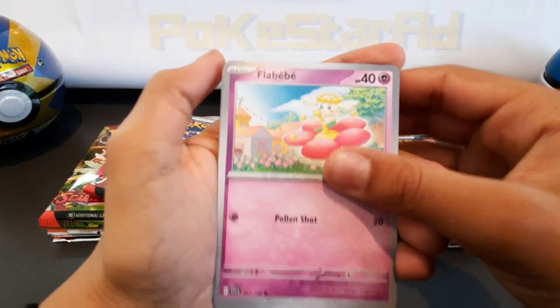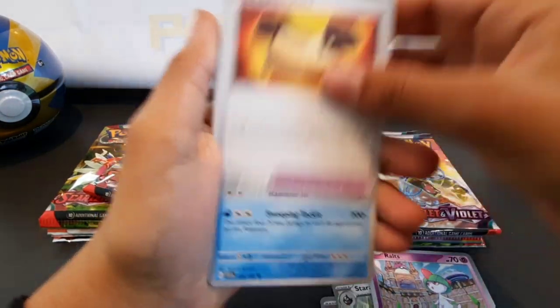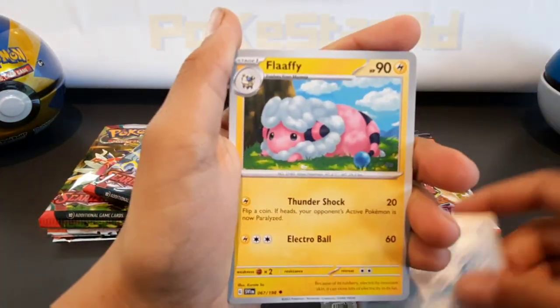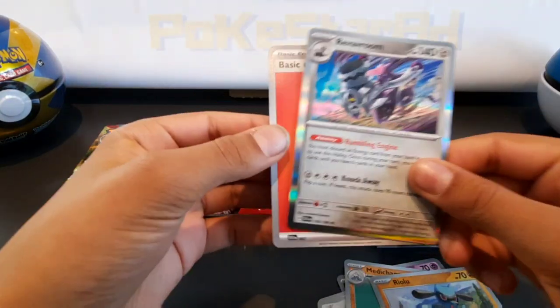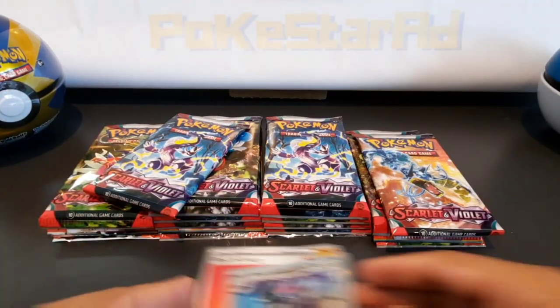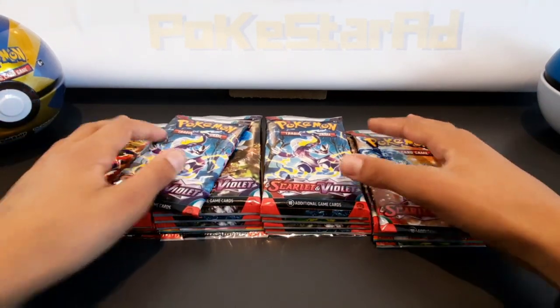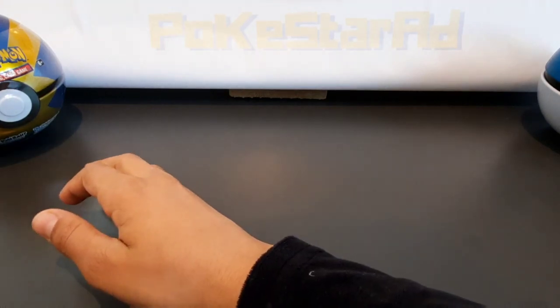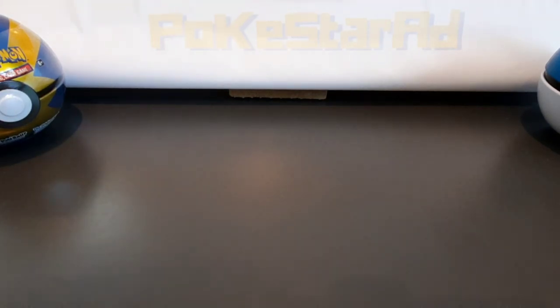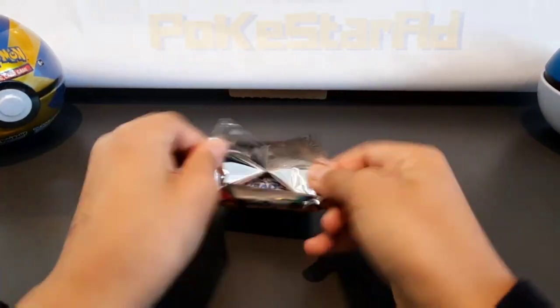Here we go — Growlithe, Ralts, Rockchest, Sir Titan, Flaffy reverse, Metagross reverse, Riolu, and a holo Furret. Let me just move things out of the way so we have some room for any pulls. I hope we get pulls — we've got 20 packs, better be some pools.